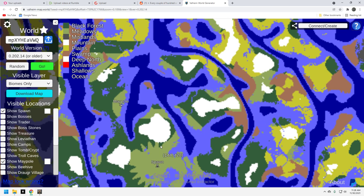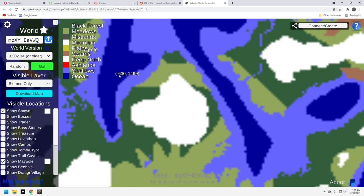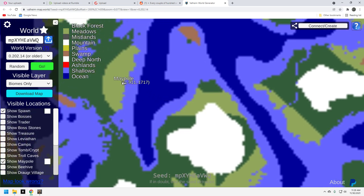Right here is the spawn, and the maypole that we're standing at is up here. You can technically run to it — you come right up this way. There is no boat involved. However, you're going to have to go through this dark forest. Maybe that's a pain for you, maybe it isn't. But this maypole is right on this little natural alcove right here. It's a really, really nice port.